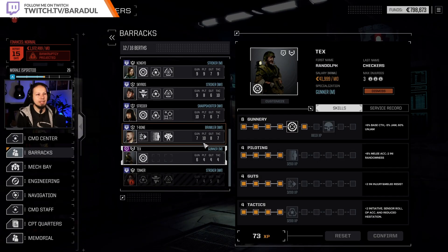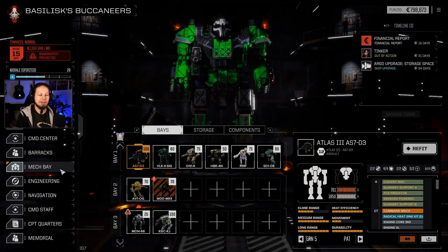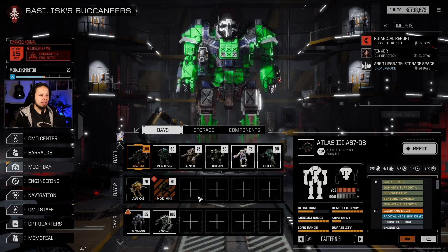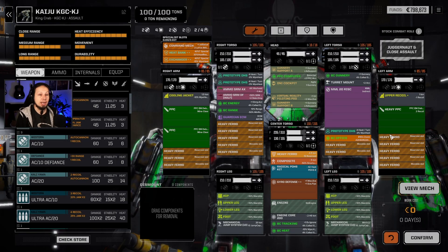We can actually bring Mr. Tax to the battlefield today if we want — I'll check if he has a voice. Now there's one more thing I wanted to do before we get into the fights: the Kaiju. I want to see what we can do with our snub nose twin-linked capacitor PPC that we found on the battlefield last time.